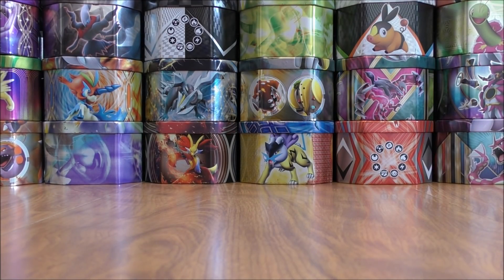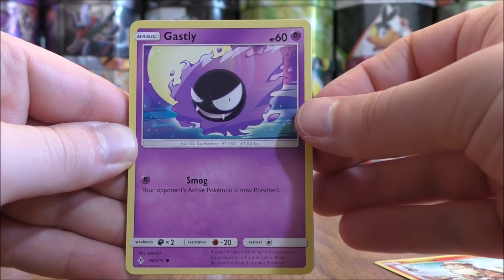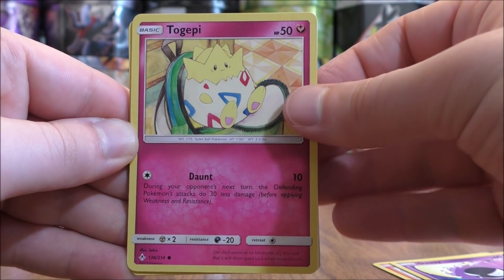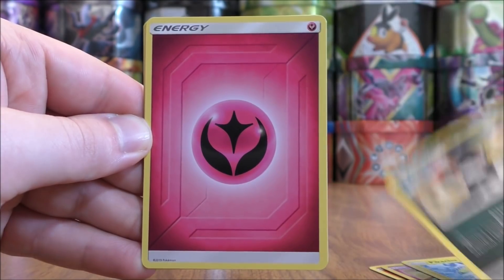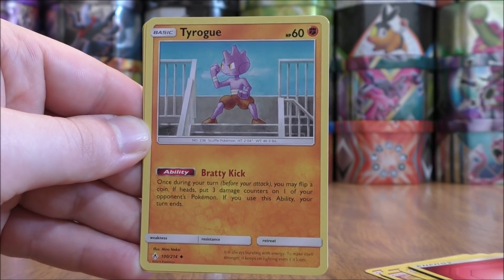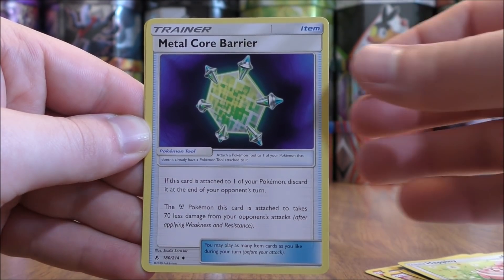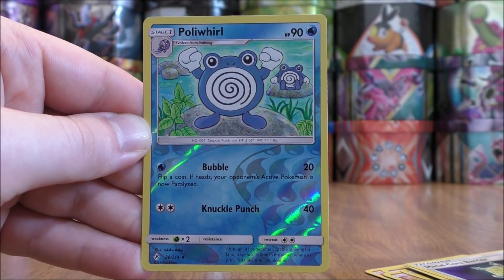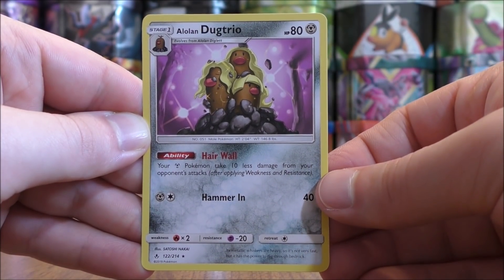Looks like I'll be shut out from the three packs from the booster box. Rowlet starts the final one, and then on to the individual packs from Walmart: Gastly, Togepi, Pikachu, Murkrow, Fairy-type Energy, Tyrogue, Happiny, Reverse Solo of a Metalcore Barrier, a Poliwhirl Uncommon, and the final card would be an Alolan Dugtrio.